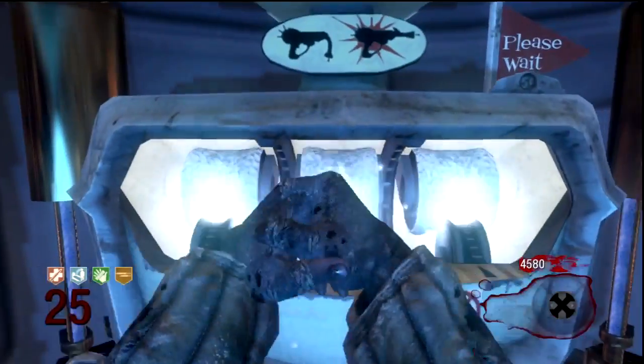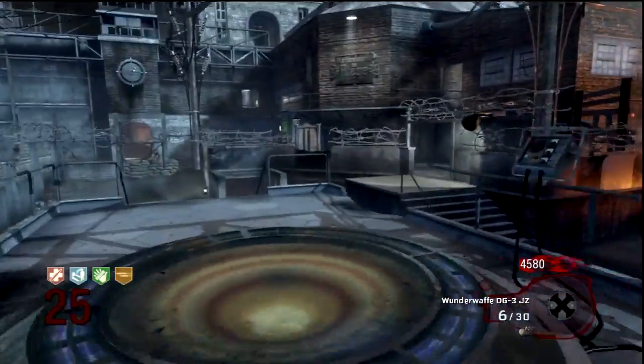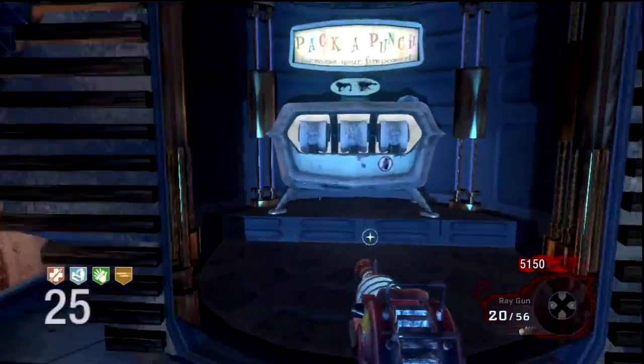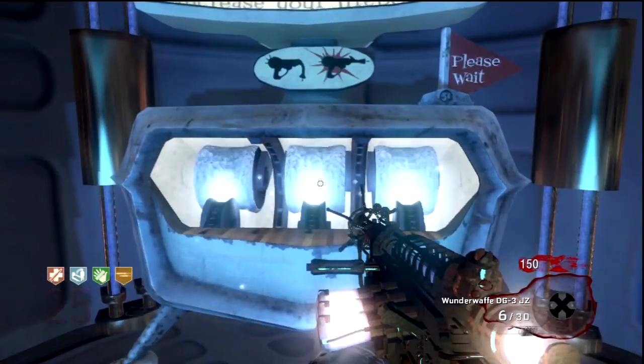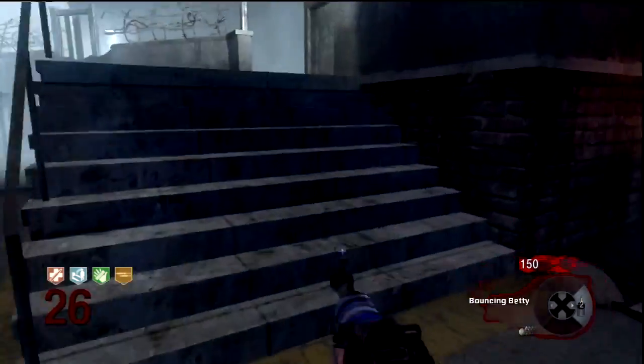Here's me pack punching it, which becomes the Wunderwaffe DG-3 JZ. It has six bullets instead of three, and also a slightly faster reload. Here's me pack punching the Ray Gun, which comes with Porter's X2 — a double increase clip, so instead of 20 bullets you get 40.